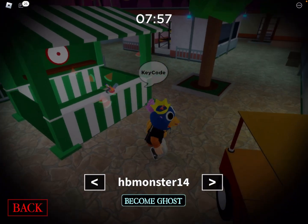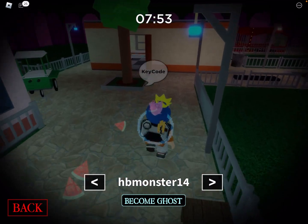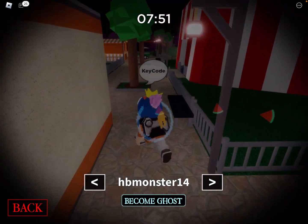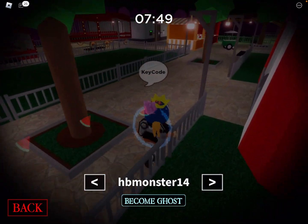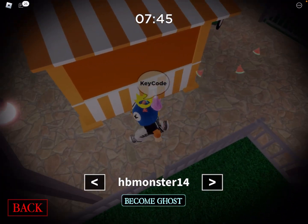So basically you put the water gun in where the digit code is, and basically what you have to do is type it into the code thing where the white door is.